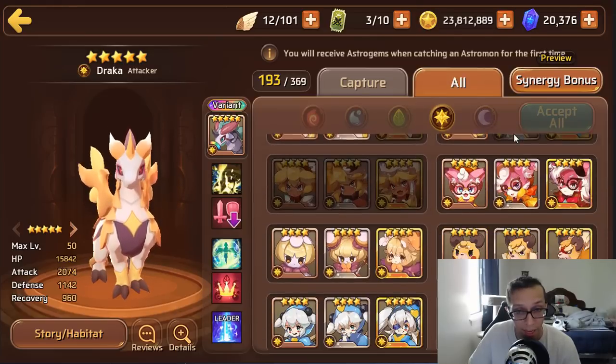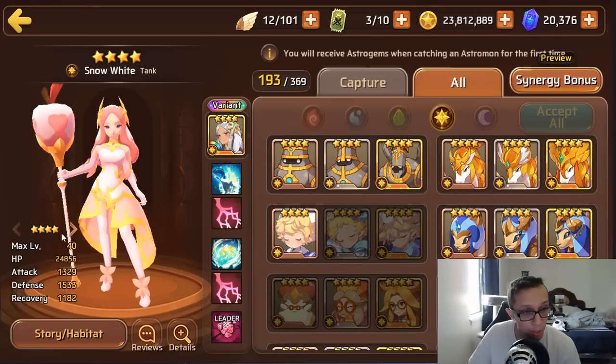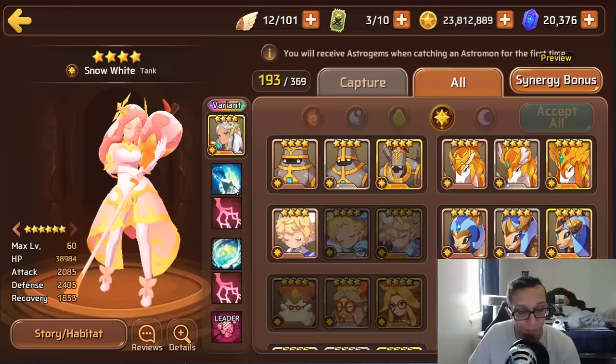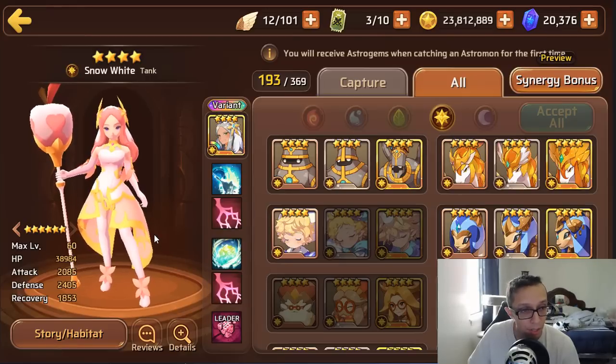The dark one is cream of the crop — a fantastic nat 4. I use my dark Lucy every single day, not even gonna lie.